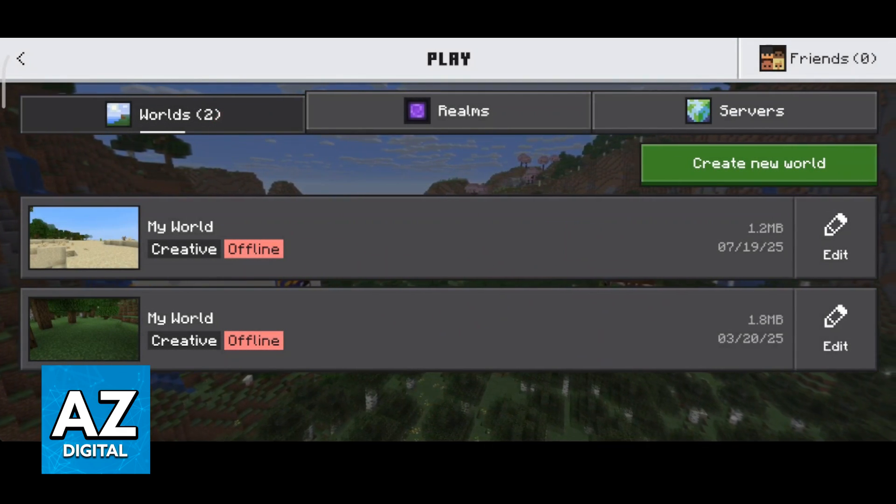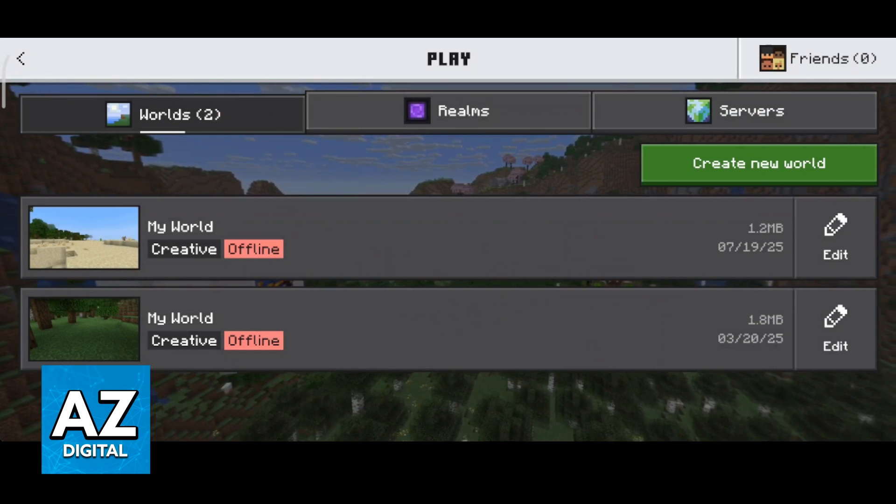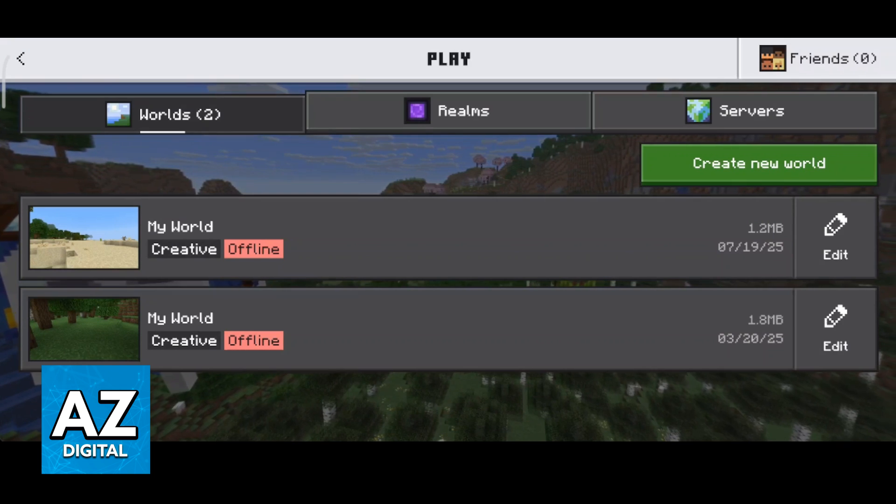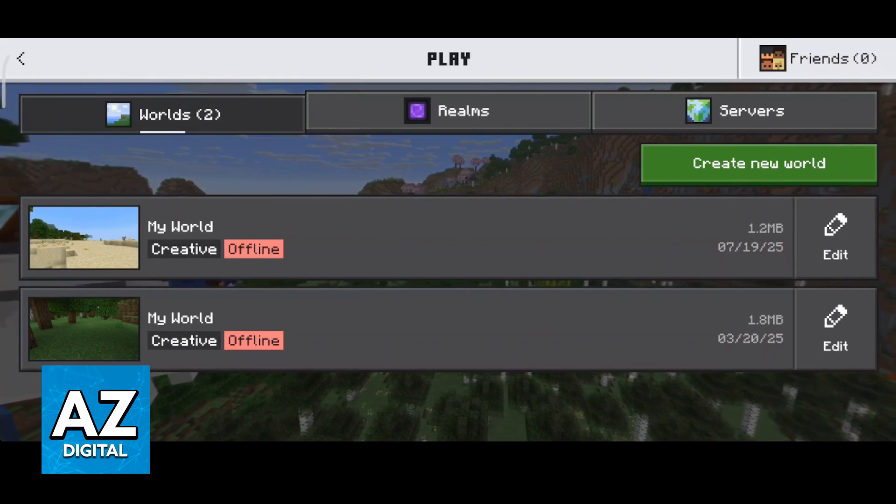All that they have to do is connect to the same hotspot or the same Wi-Fi as you. Once everyone is on the same network, you can connect to each other once someone is inside of the world.